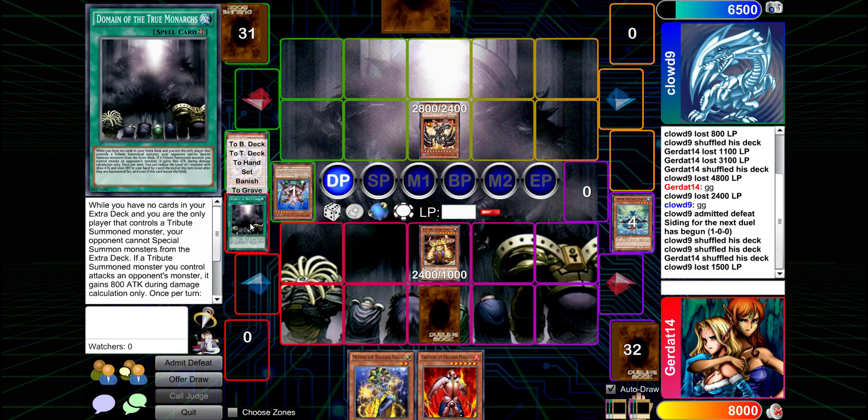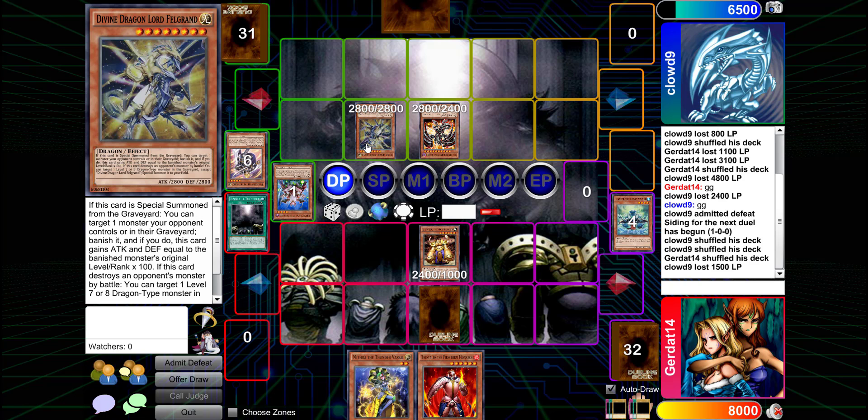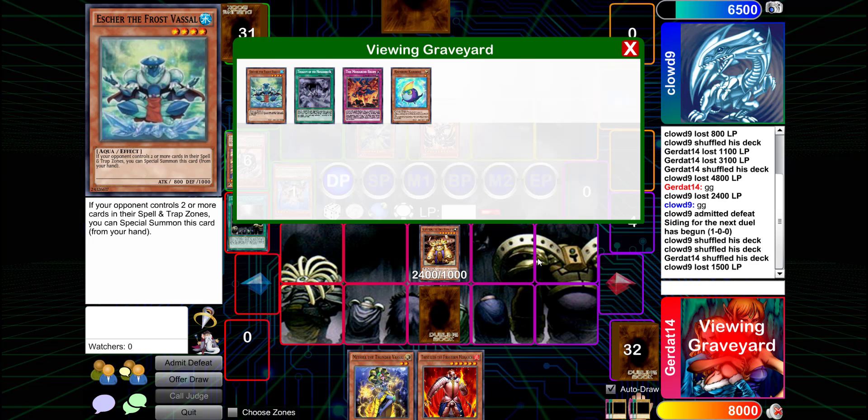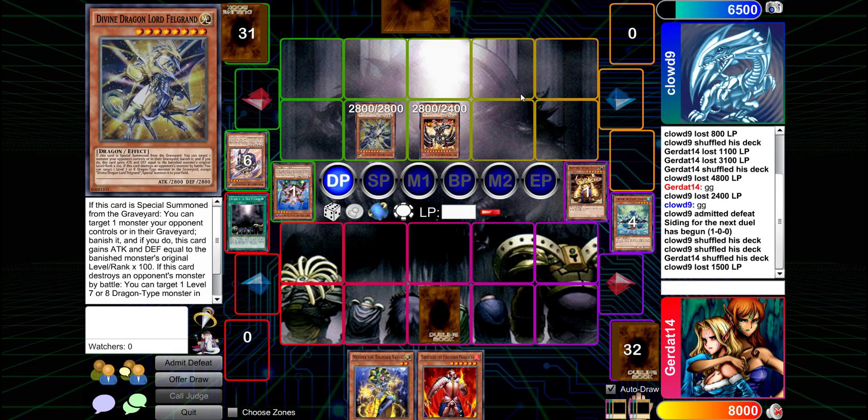I'm going to activate REDMD's effect because he's stupidly powerful — I'll special summon Divine Dragon Lord Felgrand. When he's special summoned, I'll banish Grand Mark and gain attack equal to his level times 100 — so I gain 600 attack. During my battle phase I get to swing for 5400.